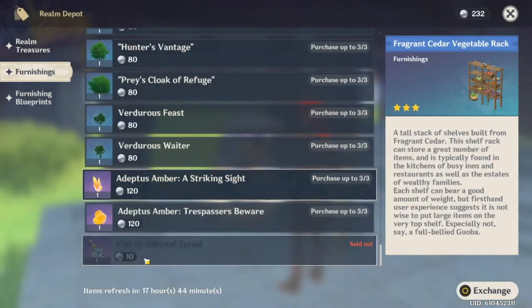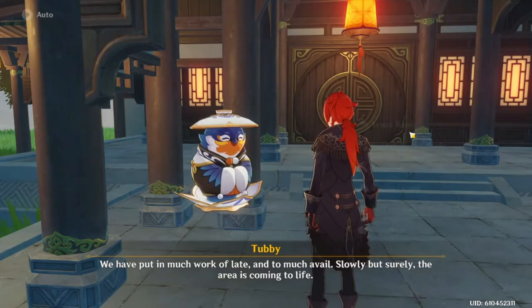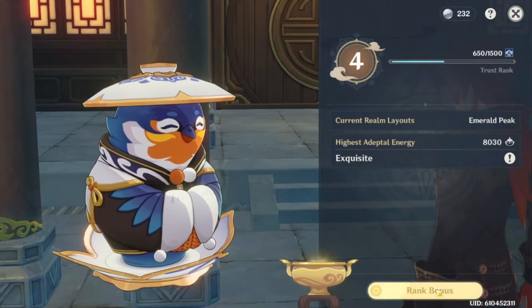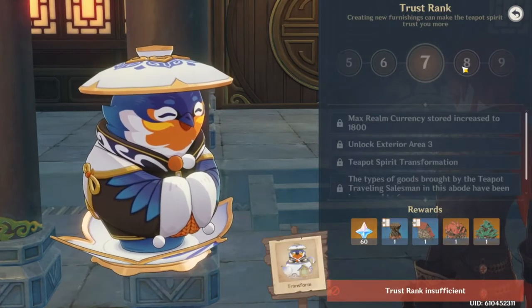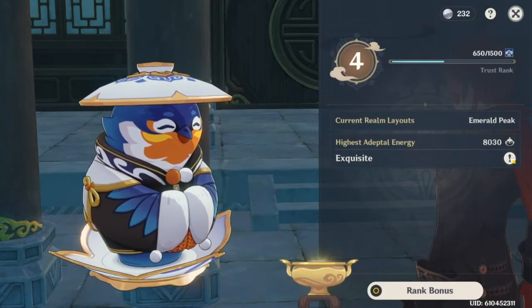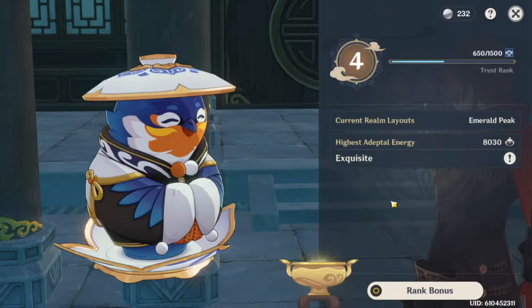You can buy Vials of Adeptal Speed in the furnishing tab from Tubby. They complete recipes regardless of build time, so use them to rush Trust Rank 4 and 6000 Adeptal Energy to get more realm currency faster. You want to rush Trust Rank 4 because it's the closest reasonable rank to unlock extra craft queue slots, and it's the last rank where you get free Vials of Adeptal Speed. You want to get to 6000 Adeptal Energy because it's the last increase in realm currency that gives you 4 extra coins per hour.